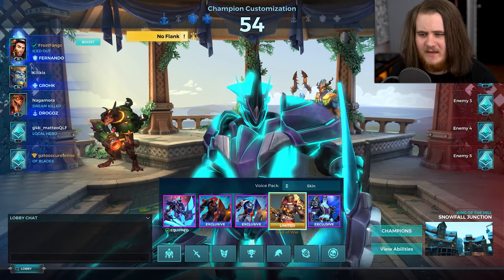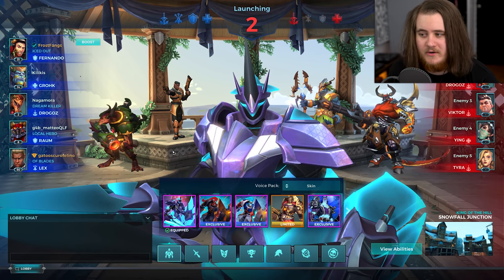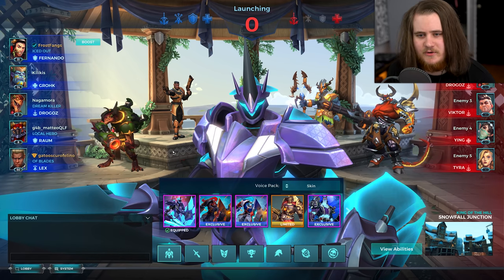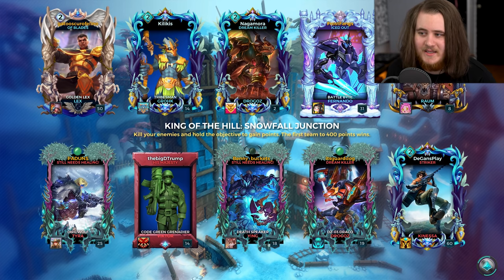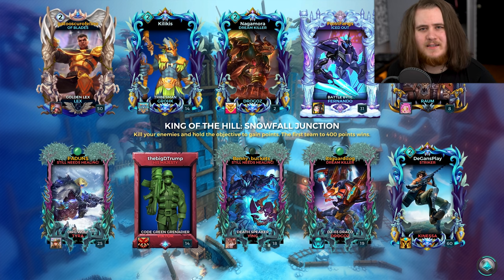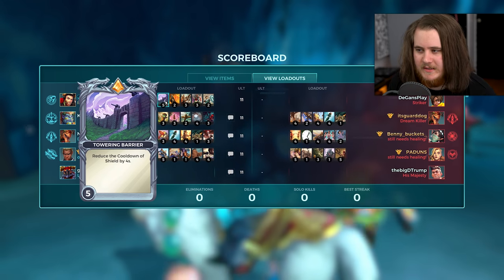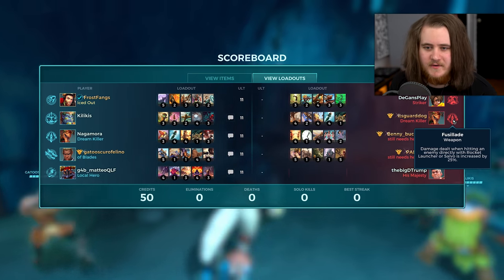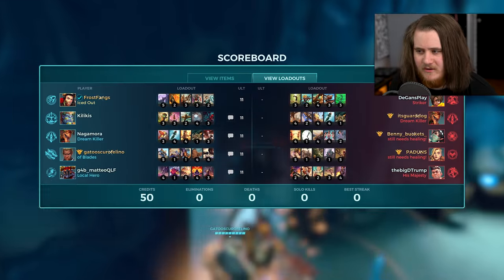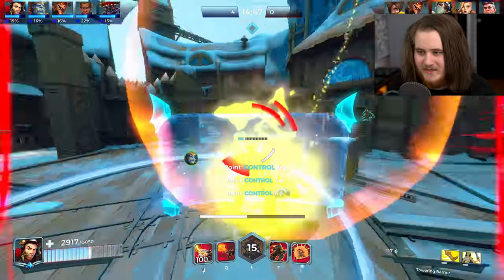Let's queue for another one. We got another King of the Hill even though I queued for everything. We've got a Grok, Drogoz, Rom, and Lex. Up against Knessa, Drogoz, Victor, Ying, and Tyra — really similar matchup. We once again have double tank with Nando and Rom, and we do have a healer this time with Grok, which should make things even easier. For the second match we'll go for the defensive setup. I'm still going with Scorch. Just going to try and be as annoying as possible — that's why I've gone for Morale Boost and Nimble.